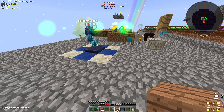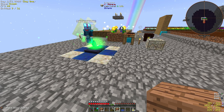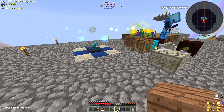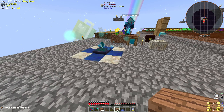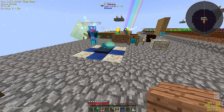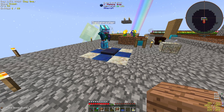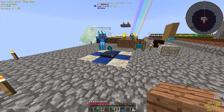Terra steel! You might want to take off your belt of magnetization for this, because it will pick up the materials as it's making the terra steel and it will waste mana. Just take it out of your bauble slot and into your inventory. It looks better anyway.